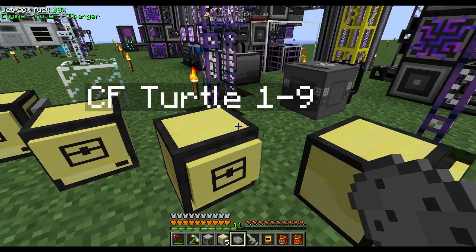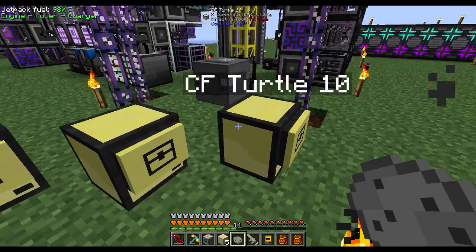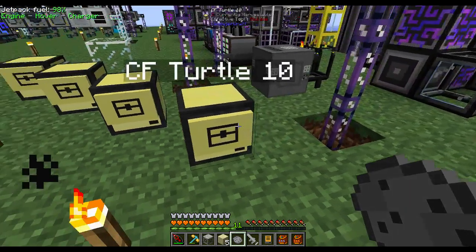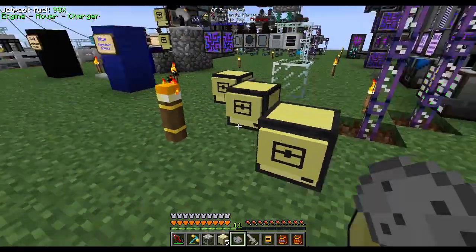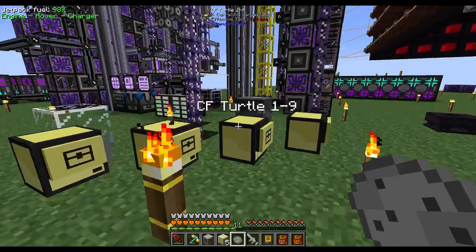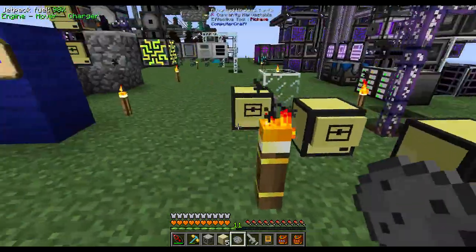The startup program will automatically run whenever you first start up the game, so you shouldn't need to do anything to get the system running again after the programs are saved. Once you've installed the programs and the wireless modem on each turtle including the master, open up each slave turtle and type startup at the prompt and press enter. That starts the program running. Once all slaves are running, open the master and type startup on that one.